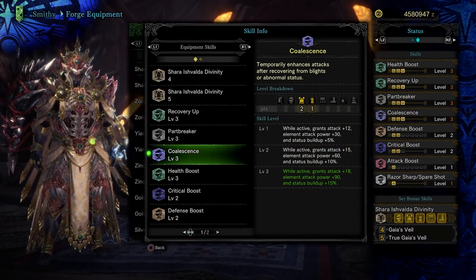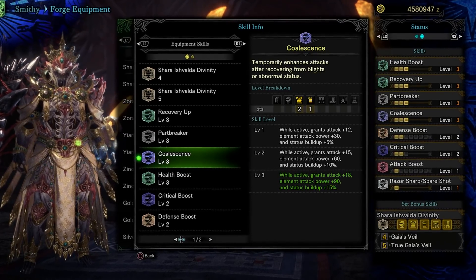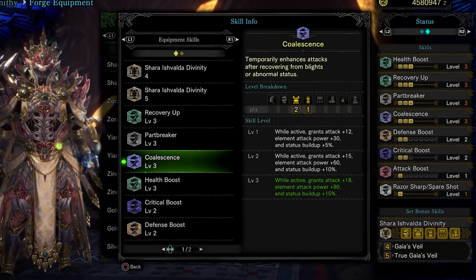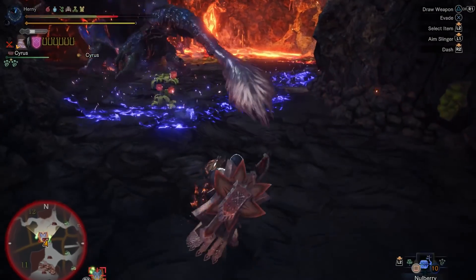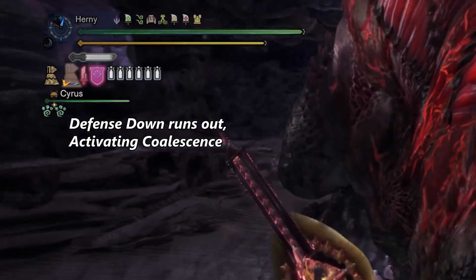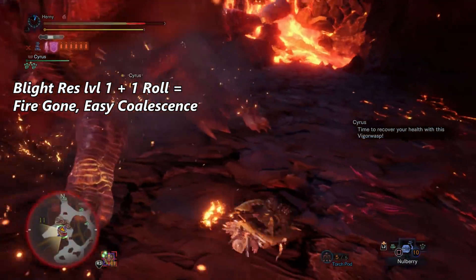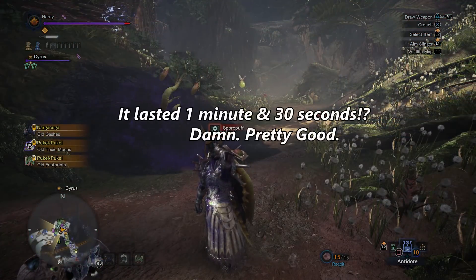Speaking of which, I want to talk about coalescence because it's such an interesting skill. It's one of the new skills in the game — you get a buff when you recover from blights or abnormal statuses. Looking at it, I immediately thought this skill could be really strong if you could figure out how to properly optimize it, because it's such a weird condition. You have to remove blights from yourself, which could work if you run blight resistance to get rid of them fast, or fight a monster that's constantly blighting you. Hopefully I'll go test and show the uptime of coalescence in the background.